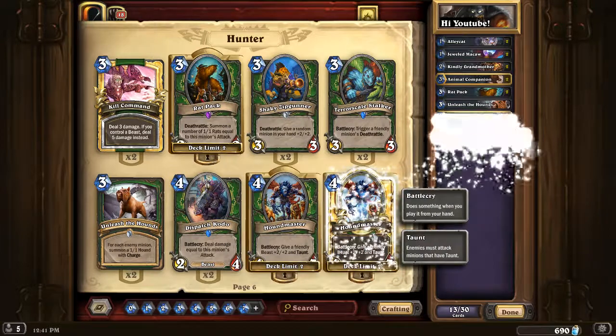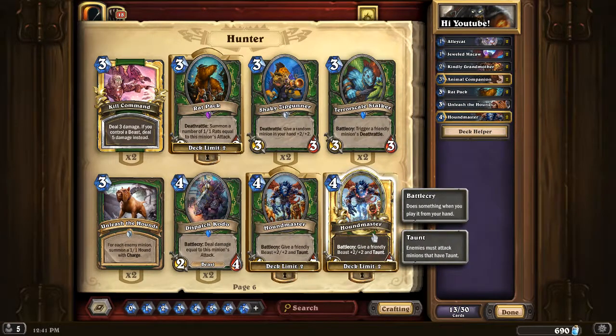The next card is Houndmaster. I don't think I've run a Hunter deck without Houndmaster for the last year — well, maybe Secret Hunter, but that's the exception. Houndmaster is really powerful. Playing it without the Battlecry kind of sucks, but a 4-3 for 4 mana that buffs another minion by +2/+2 is just amazing. Your first 3 turns are about getting the board, and with minions like Kindly Grandmother and Rat Pack you pretty much need to screw up to not have a beast by turn 4. Two copies of Houndmaster is pretty good — solid, well-rounded card.